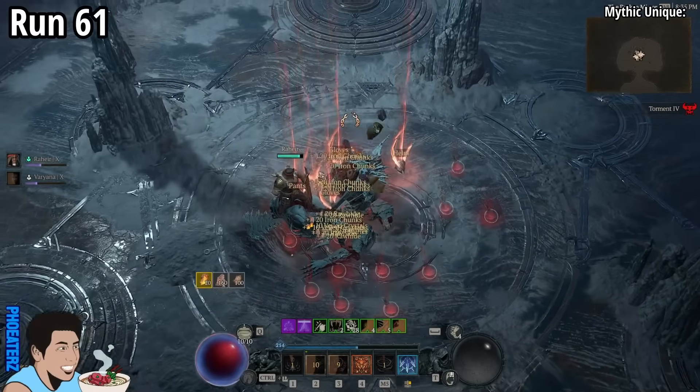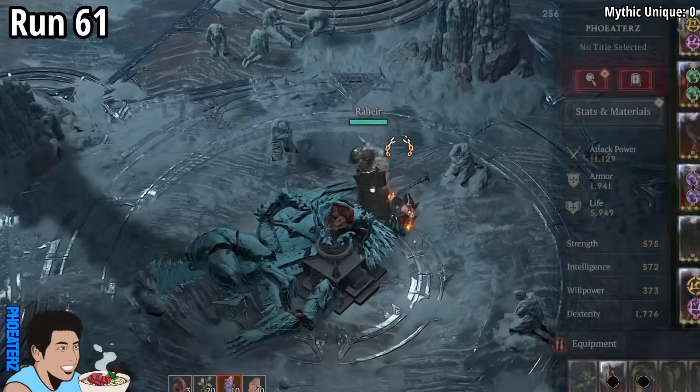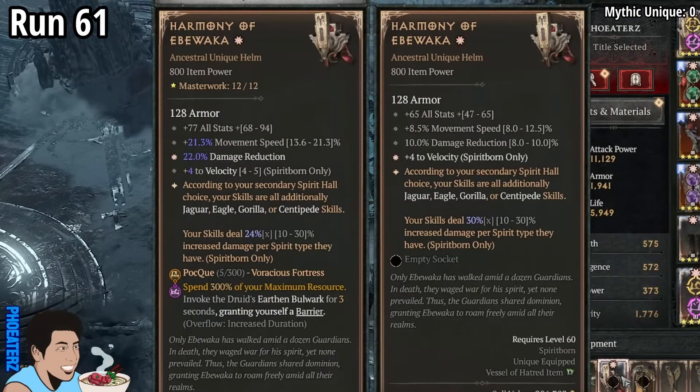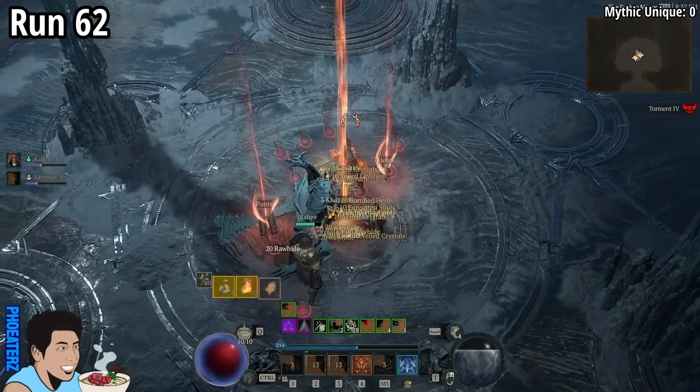On run 61, we find a 1-star Harmony of Ibowaka. Is it an upgrade? Ho ho ho! A nice upgrade! On run 62, we find a Tam rune.